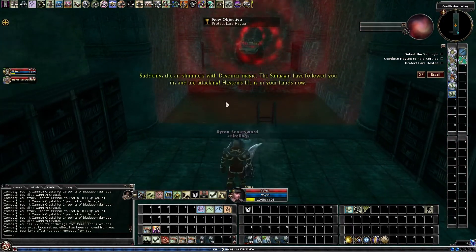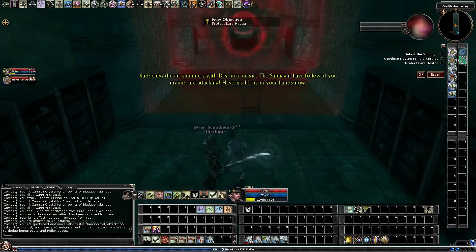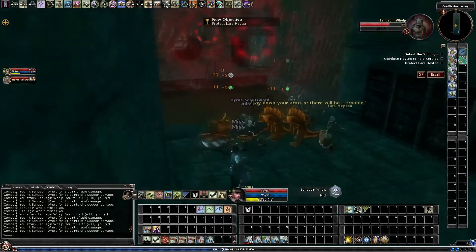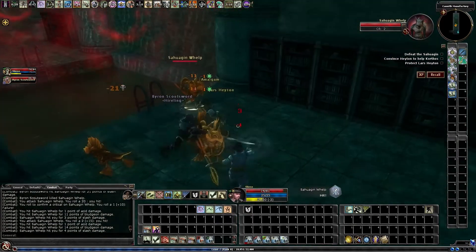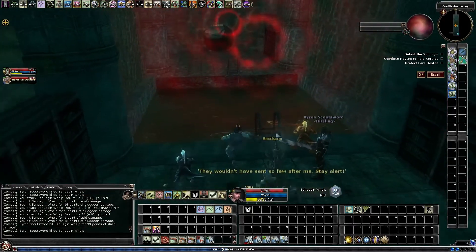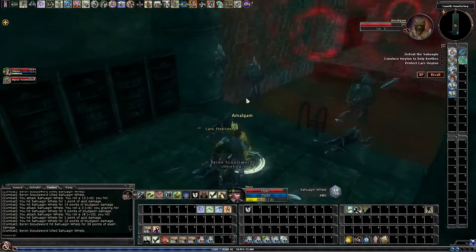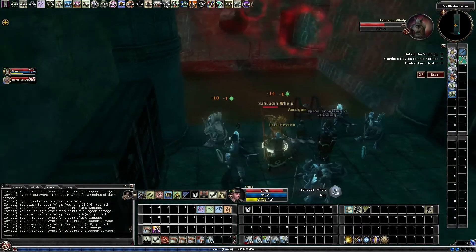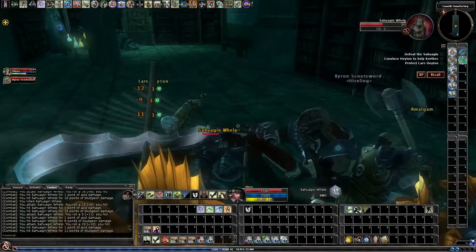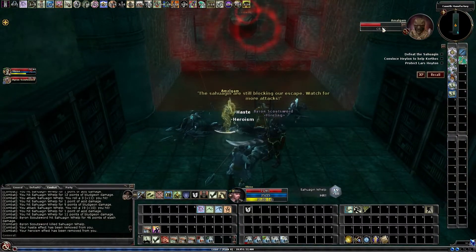Basically what we have to do here is protect Lars Hayton. Just have to be careful because on elite they do a fair amount of damage if they target him. So just try to hit them first — make sure they're attacking you and not him. He's still at full health right now.